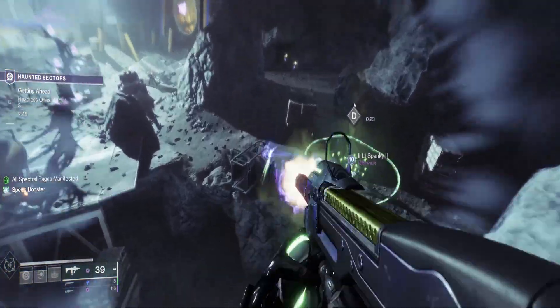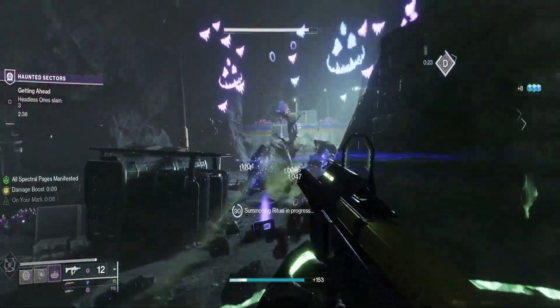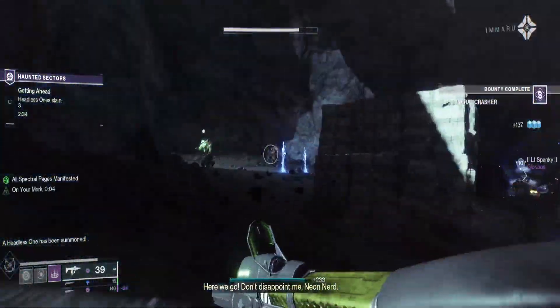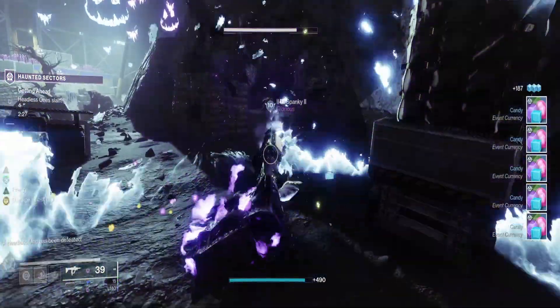The best recommendation for weapons to deal with these headless ones, especially when you get into the legend haunted sectors, is going to be something that's close quarters — so Conditional Finality. Witherhorde is pretty nice as you can just dial it up and not have to run away. Anything that's going to be good for really close quarters — shotguns are also really good for the boss for big damage.